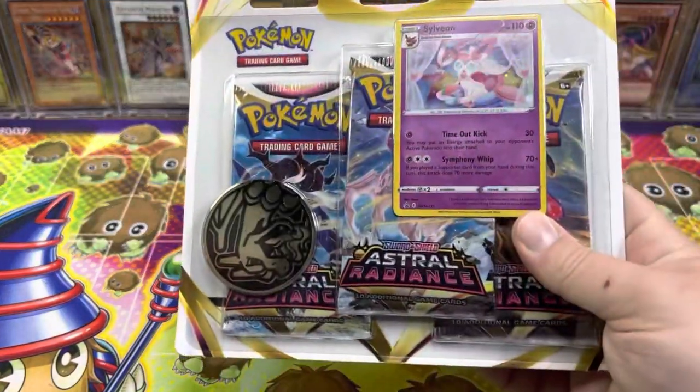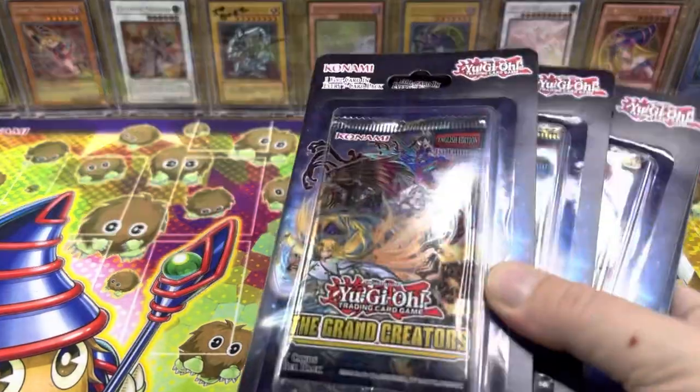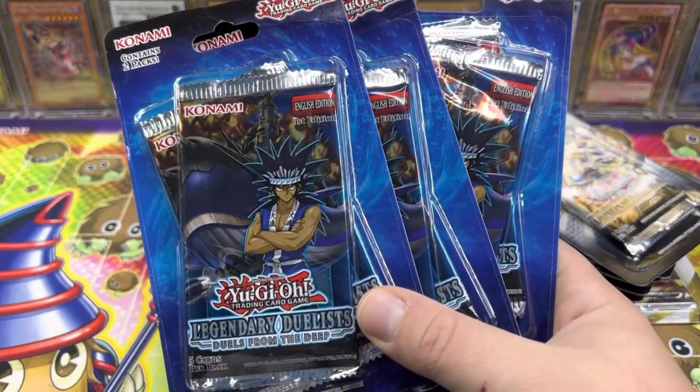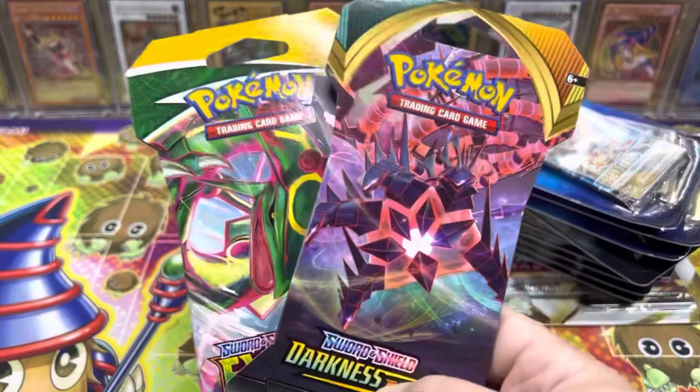To start it off, we got a three-pack Astral Radiance blister with the Sylveon promo, five Grand Creators blisters, a single Dimension Force, three of the two-pack Legendary Duelist Duels from the Deep blisters — so six packs there — and a couple random Pokemon packs.